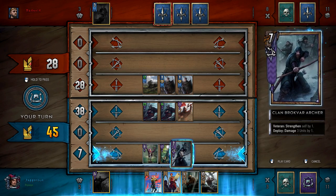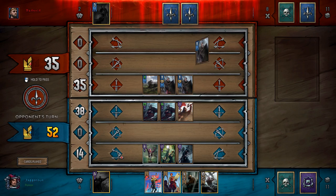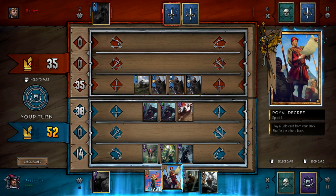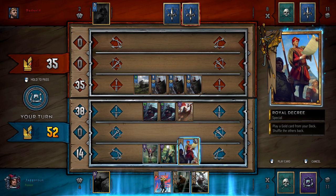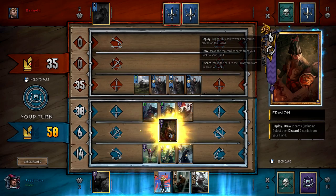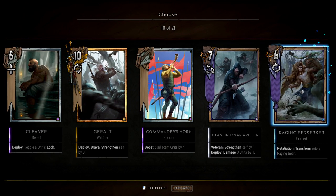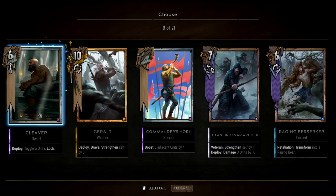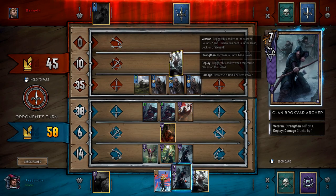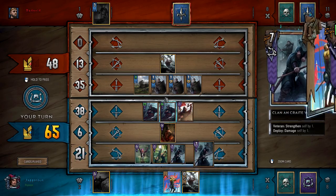We'll pop our Brock Fort Archer out and shoot these guys. We've also got Commander's Horn we can use to buff this row — I'm just a little bit nervous about Toot but it doesn't look like it's going to happen. So let's play Royal Decree into Ermion, because we draw two cards and then discard two cards — we can see if we can get something more useful than Cleaver. Oh, we got a Berserker but we don't have a way to shoot it, so we'll get rid of Cleaver and the Berserker and keep the Brock Fort Archer. Just a little bit of a card trade.